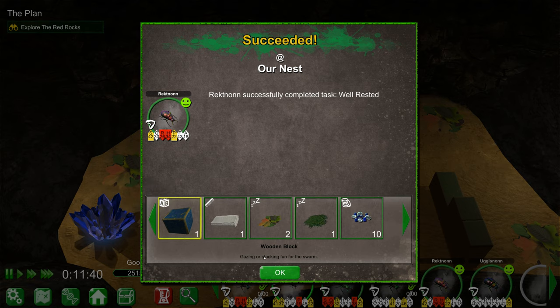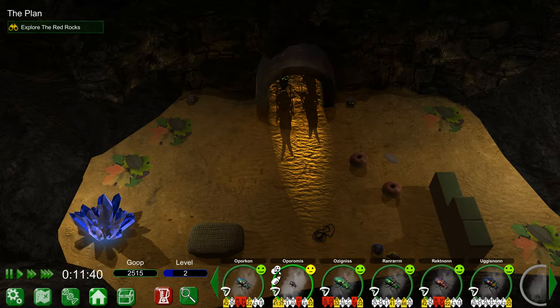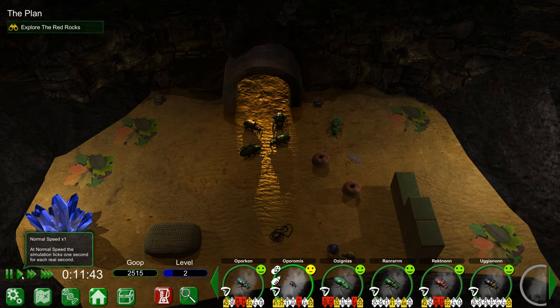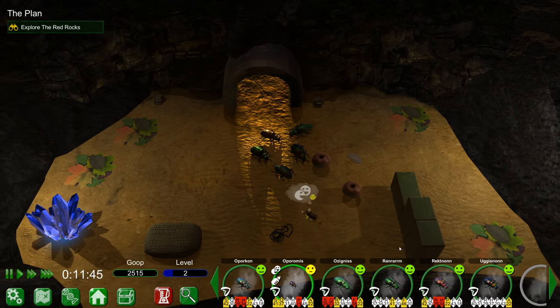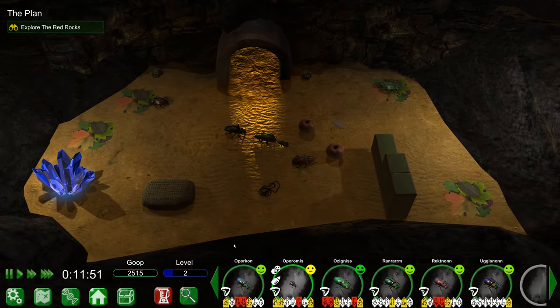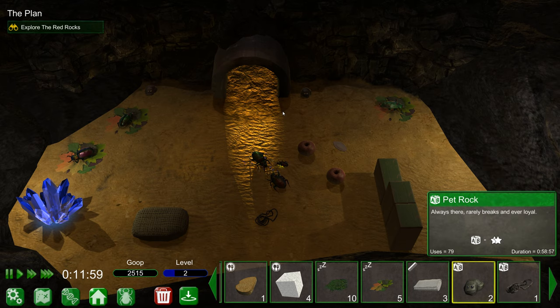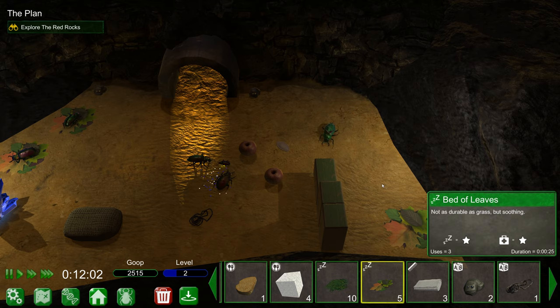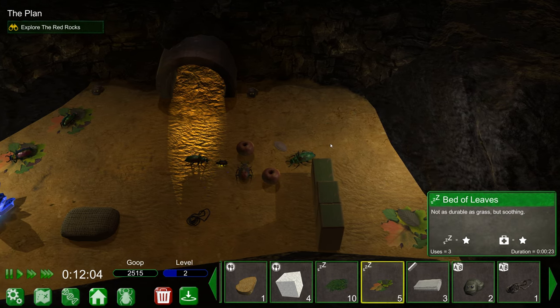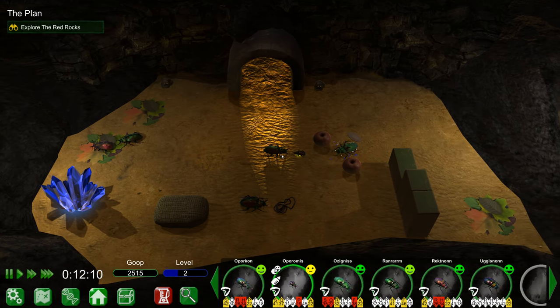Everybody's gonna come back at the same time - it's gonna be kind of awkward in the hallways. Let's fast forward until they're back. How did you fail, dude? You had a pretty good chance. Well, we got a lot of stuff - look at all this food. What is that? Popcorn - full of empty promises of nutrition. I think we just need to wait for them to be a little happier again before we send them back out. Do they not play with rocks? I don't think they bother playing with rocks. This twine only has six uses left.